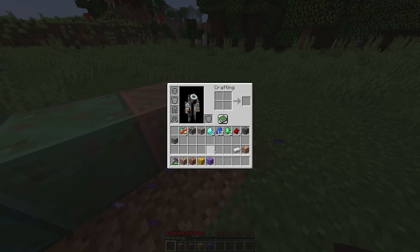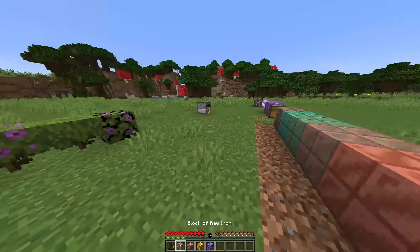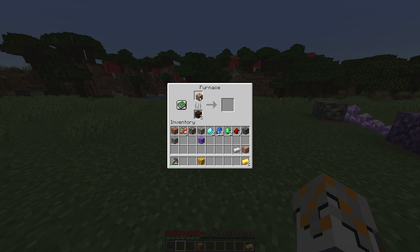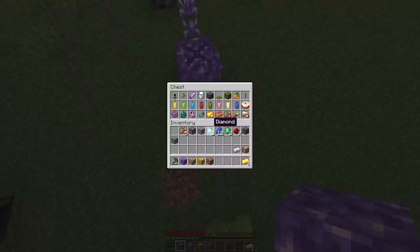I actually don't remember the names. We've got block of amethyst, block of raw gold, raw copper, and raw iron. I assume if we smelt this stuff - oh, we can't smelt it. Okay, so we've also got amethyst, though there's no amethyst ore yet.